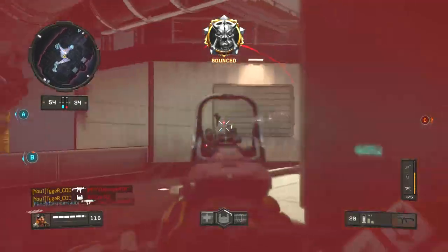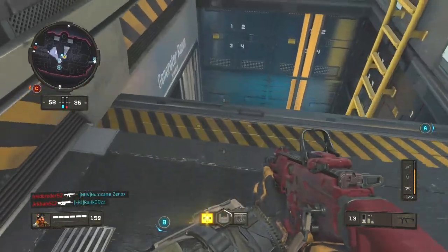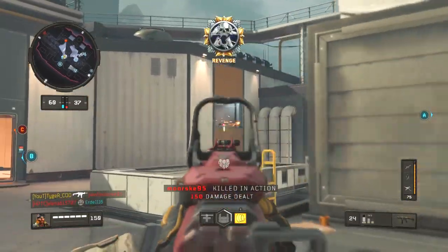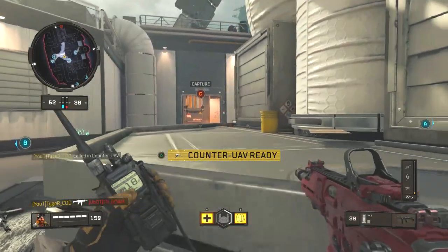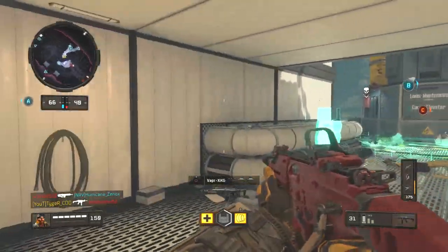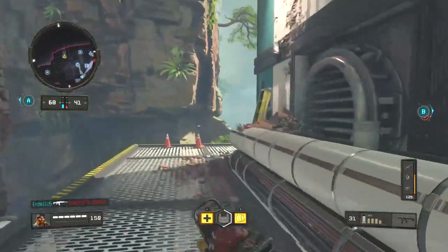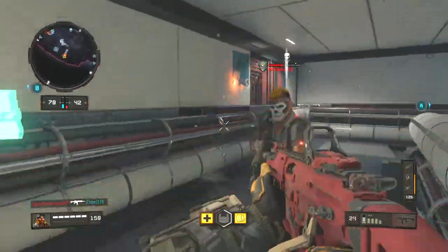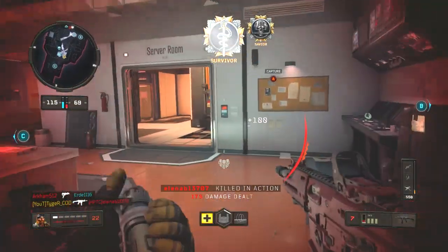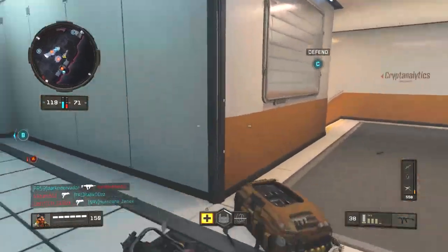Ajax has so much zone control — his flashbang will flush everyone out and allow for easy kills, and when anyone sees Ajax's shield they immediately try to run away. Firebreak has amazing zone control with his reactor core as it literally forces everyone out, and you can get a lot of kills with Firebreak if you know the enemy are on the B flag. Ruin is awesome for grappling hook to the B flag and using gravity spikes for a great combination to clear objective players. Torque is great — run towards B and put your barricade down either in front so you can hide behind it, or facing the B objective so the enemy can't capture it without being microwaved. In my opinion, Torque and Firebreak are by far the best objective specialists in the game at the moment.